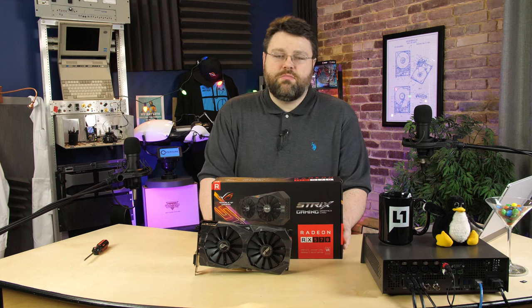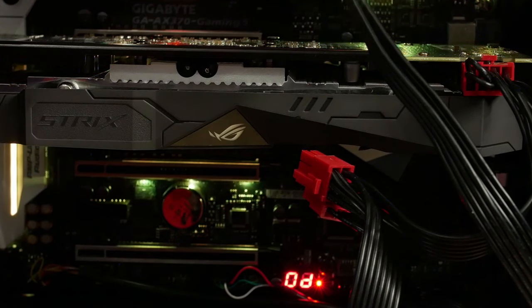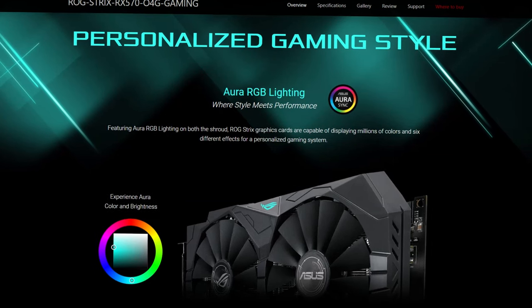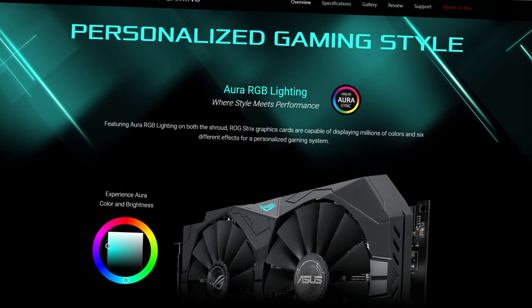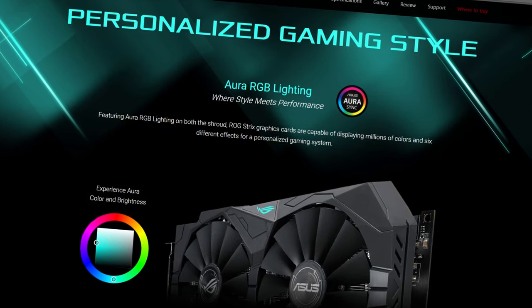It only has one four-pin fan header — some of the higher end graphics cards from ASUS in the Strix line have two. It does also have RGB capability with the logo on the side, but it does not have an RGB header the way that some of the higher end cards do. The RGB LED on the card is controllable from the ASUS Aura software, so if you've got Aura with your motherboard or case, you can totally use that.